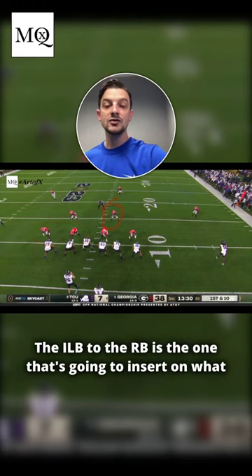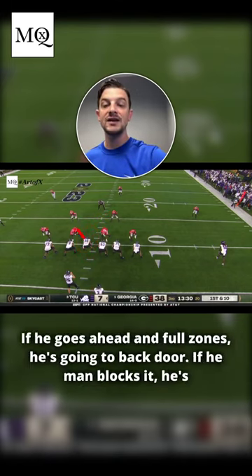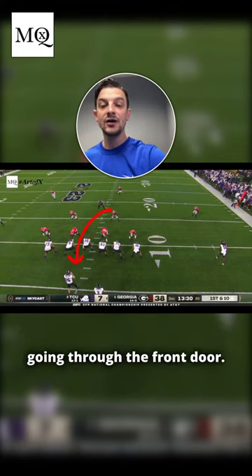The inside linebacker to the running back is the one that's going to insert on what I call a cross technique. Aranda calls it a V-tech, and they're going to read the V of the center. If he goes ahead in full zone, he's going to backdoor. If he man blocks it, he's going to front door.